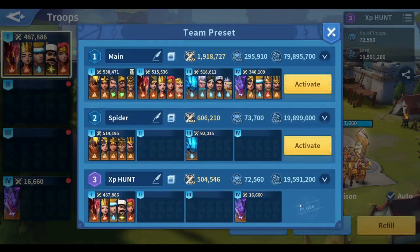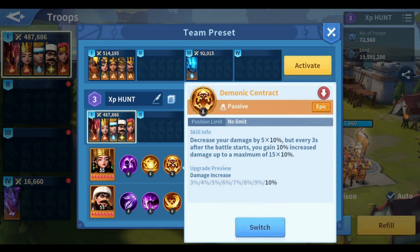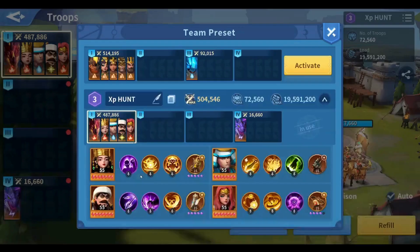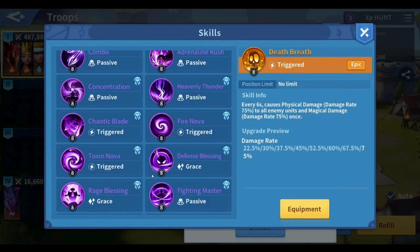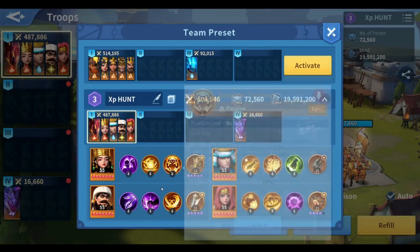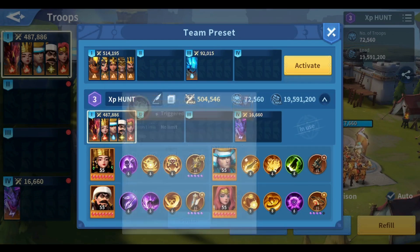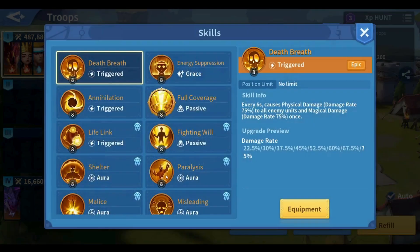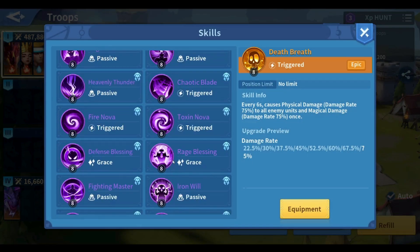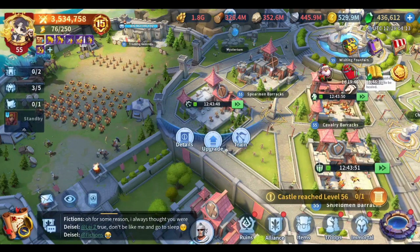Anyway, this is everything I wanted to cover. Here is the build one more time if you'd like to take screenshots. For skills you don't have, you can replace them with Dual Master since it also increases physical attack. If you don't have Vitality Touch, Support is a better replacement. That's it for this one — thank you so much for watching, don't forget to subscribe to the channel, and have a wonderful day!